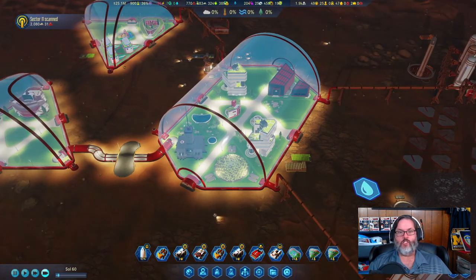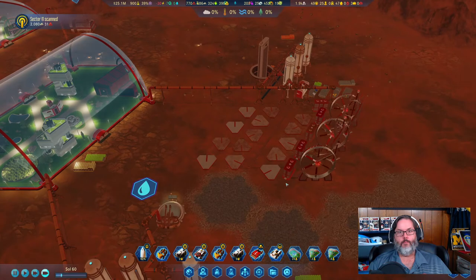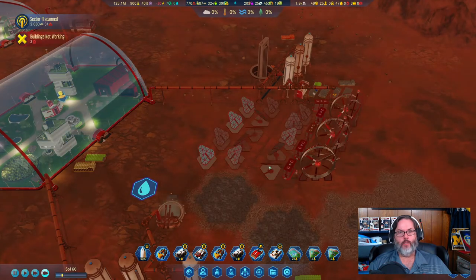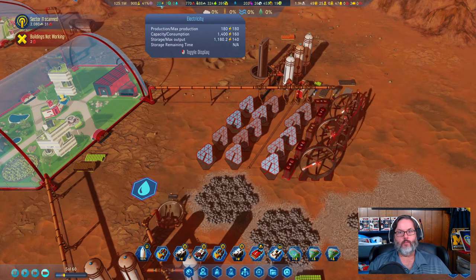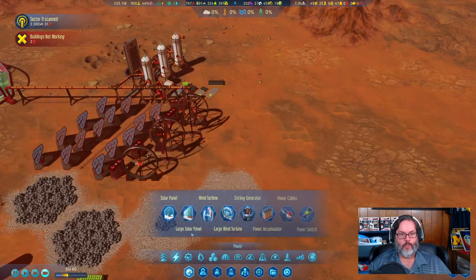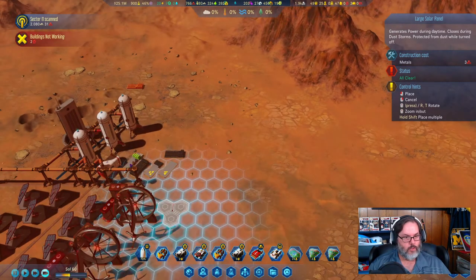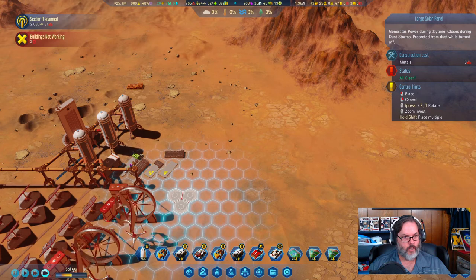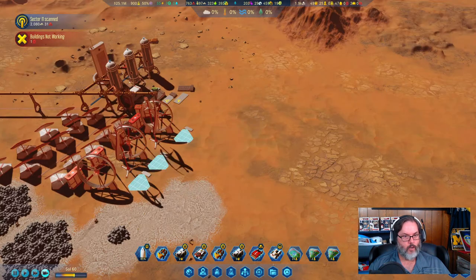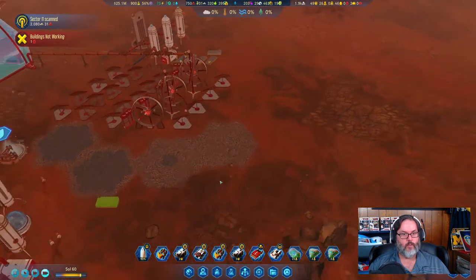We've got 30 out of 180 on one metric, and 57 on another. As these fill up we'll need more. We've got a plus-20 power situation so I'm going to go ahead and build some more solar panels.